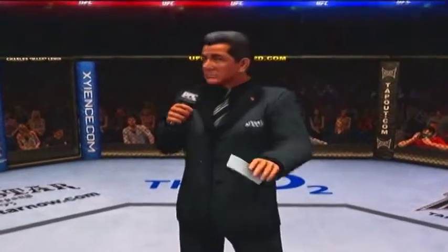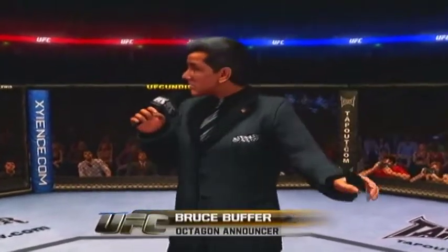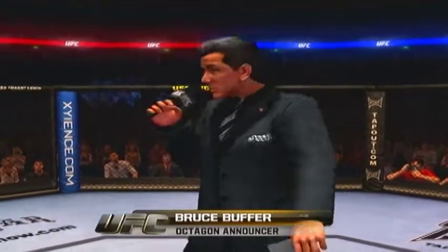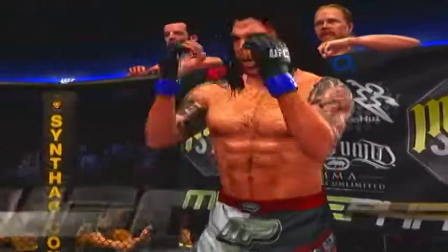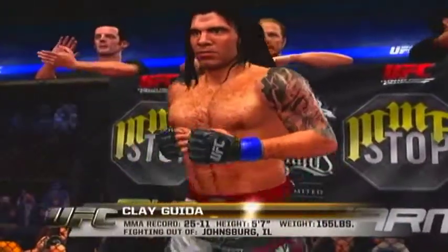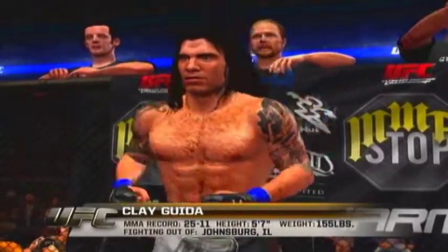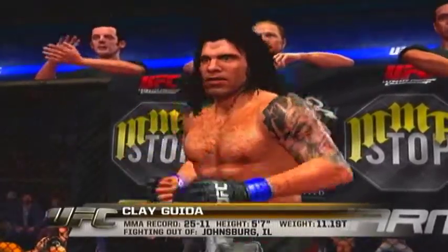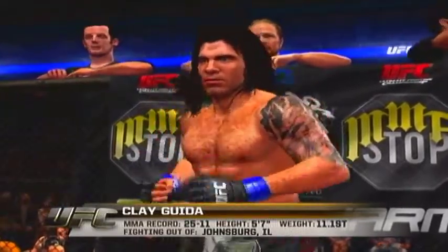Ladies and gentlemen, this fight is three rounds in the UFC lightweight division. Introducing first, fighting out of the blue corner — this man is a mixed martial artist. He stands five feet seven inches tall, weighing in at 155 pounds, 11.1 stone. Fighting out of Johnsburg, Illinois: Clay the Carpenter Guida!